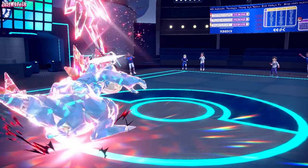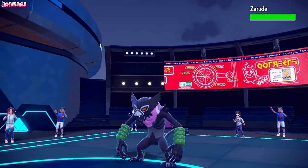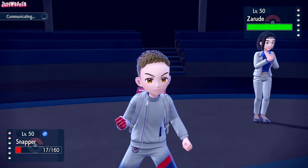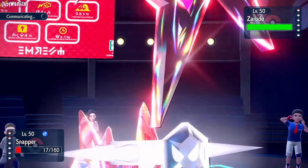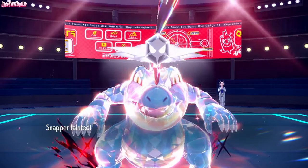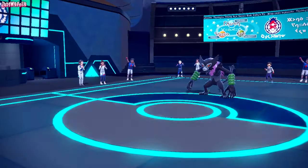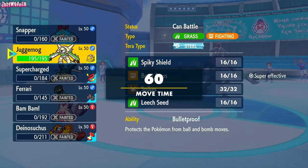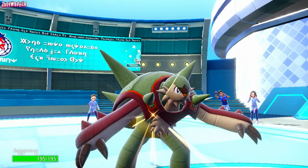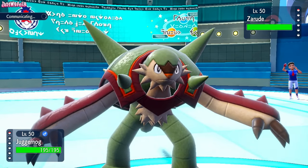In comes Zarude now, so we can let our Feraligatr go down to this if we want. I'll go for an Ice Punch just in case. They go for a U-turn, takes out Feraligatr. They obviously don't want the defense drops from Close Combat. We still don't know what set Zarude is — I'd assume Choice Scarf. They hard-switched out against Chestnut instead of U-turning, so I'm assuming they're now locked into U-turn. Chestnut comes in and we should be able to go straight for a Body Press here and take this thing out.